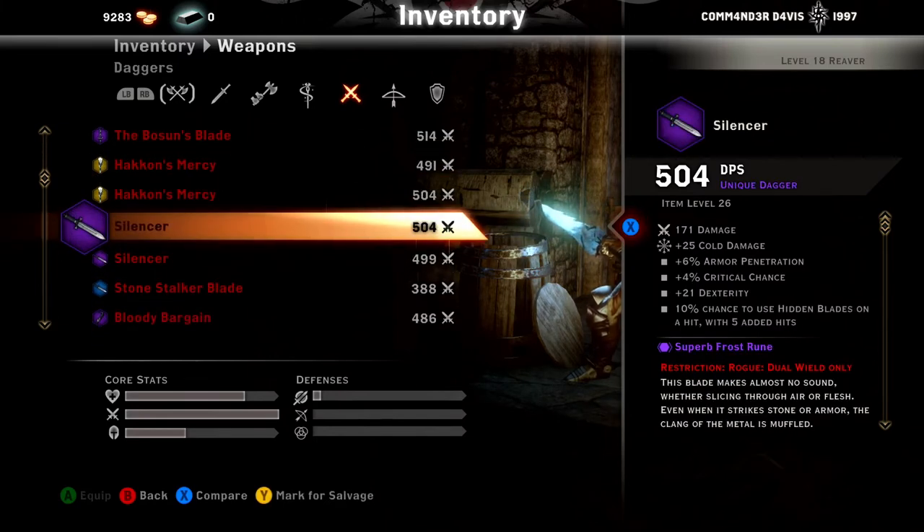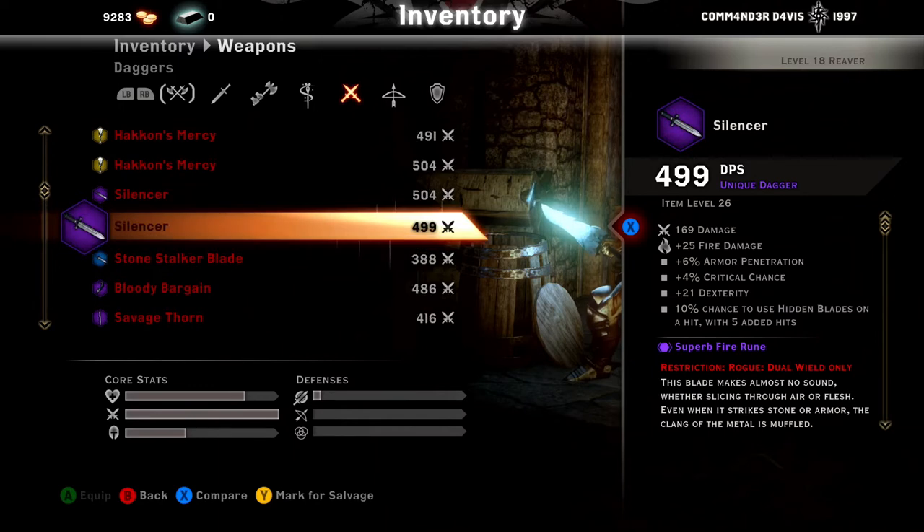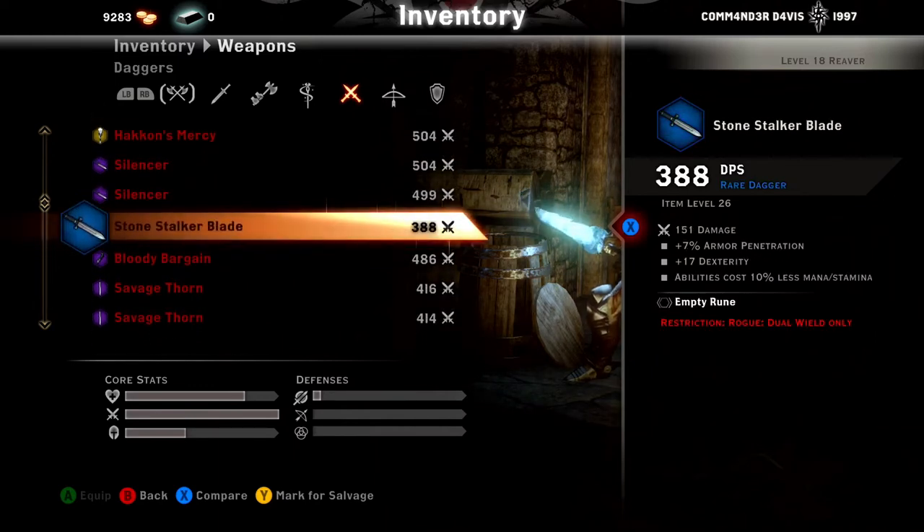Now we get into the fun daggers. Silencer — another dwarven weapon. 10% chance to use Hidden Blades on a hit with 5 added hits. One is 171 damage and the other is 169 — you're going to want to put whatever your highest damage number is in your main hand. If you guys need help with a video on that, let me know down below, because I was kind of confused on how to put certain daggers in certain hands. Don't Stalker Blade is the blue version to the Silencer.